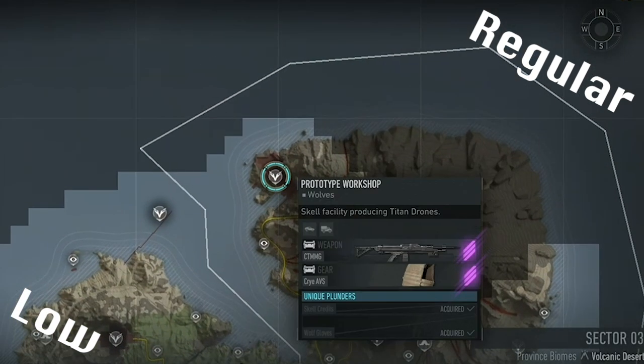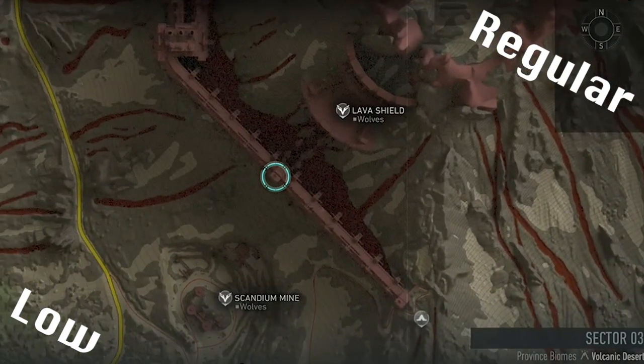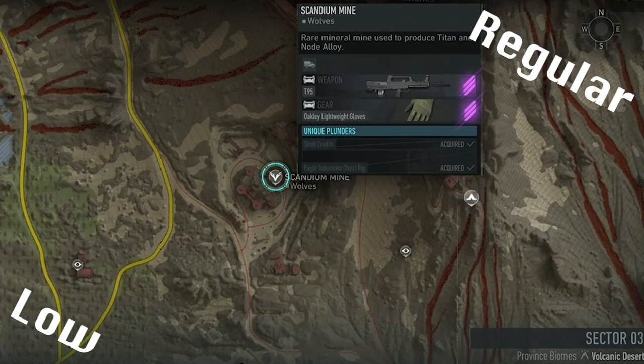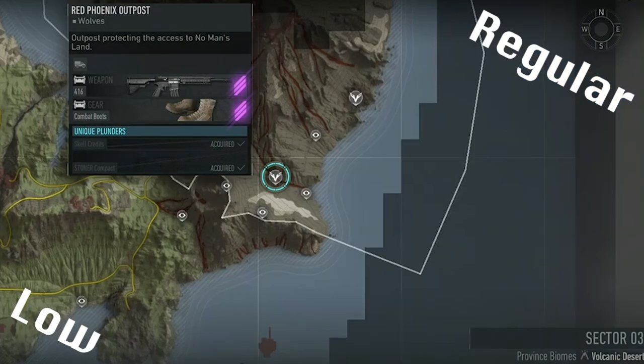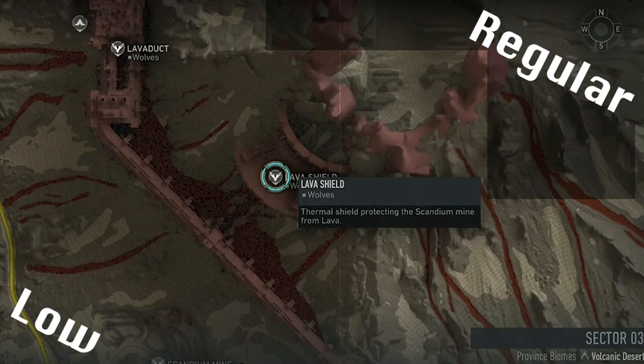Cerberus requires 2 intels from Prototype Workshop, before you head up to the Lava Shield to interrogate one guy up there and also grab an intel. After that you'll need to press 4 nodes at Scandium Mine, before finally inputting the password into the node at Red Phoenix. Doing all of this will open up the final Titan battle at the top of Lava Shield, where you can complete the Regular or Low raids.